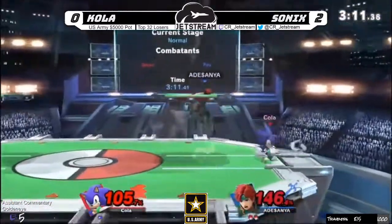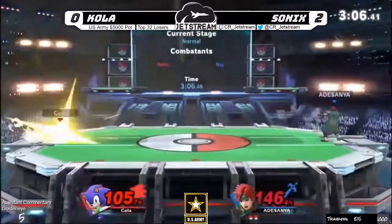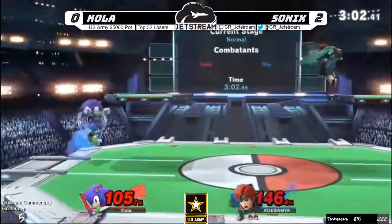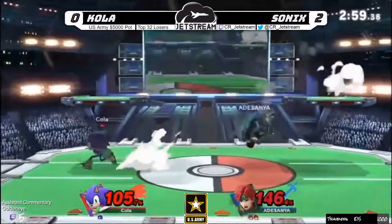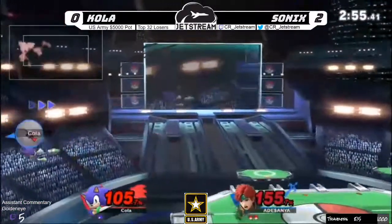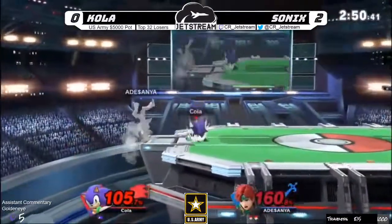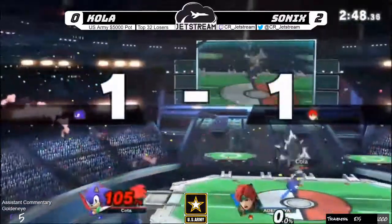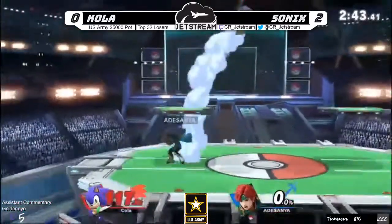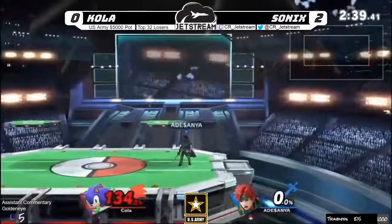Sonics evading everything, gets back to center — just taking his time, he's like 'I got three minutes, I can chill.' Sonics knows any strong random hit — he did the pummel but it wasn't enough. The spring is going to be enough — no, he air dodges in, but the forward air forward tilt gonna take it. 105 on Sonics — down air, oh that's gonna hurt, oh he's not dead!